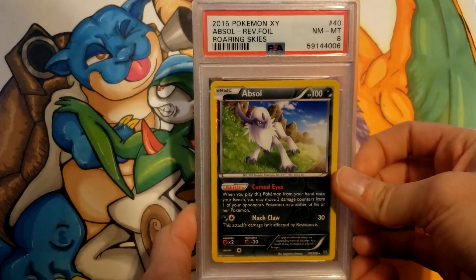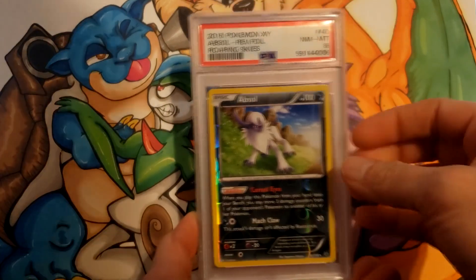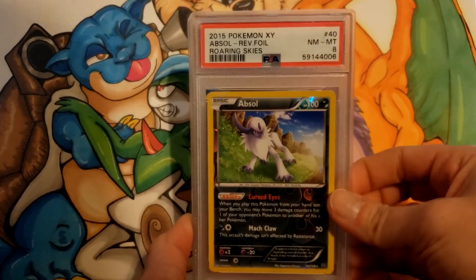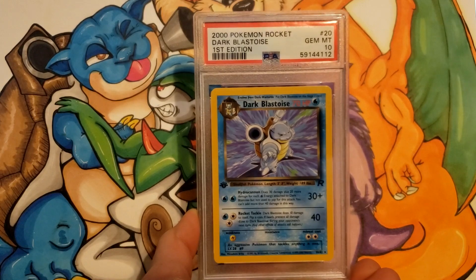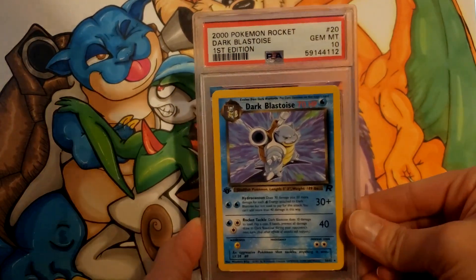Absol Reverse from Roaring Skies — I think I was splitting up Roaring Skies, and at the time two years ago these were worth maybe grading — got an 8. First Edition Dark Blastoise though got a 10. Excellent.